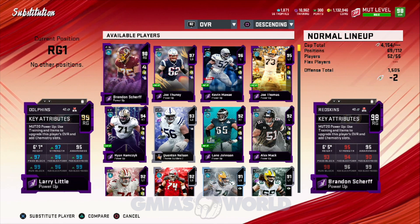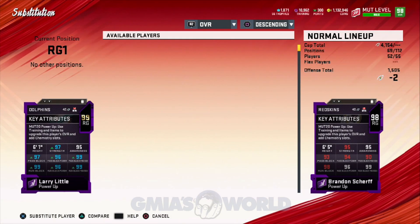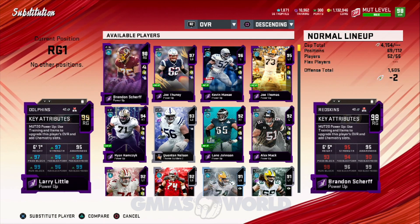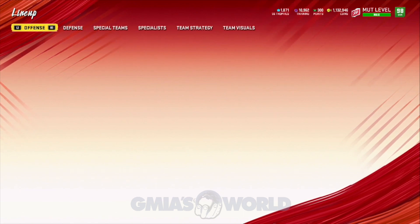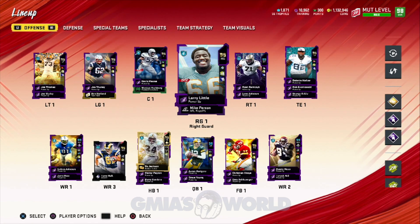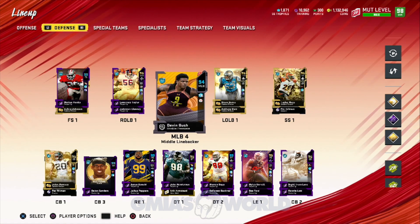I'm going to start off with Larry Little. We're going to be adding him to the lineup — you guys requested that I tried him out. I told you guys we're going to hold on to Brandon Sheriff just for a little bit longer to see exactly what's going on, because I don't want to just automatically assume he's going to be able to do everything that I need. But Larry Little does look a lot more stout and he has very, very good passing cams as well, which makes him a little bit more different than Brandon Sheriff, who seems to be a one trick pony with the run game.